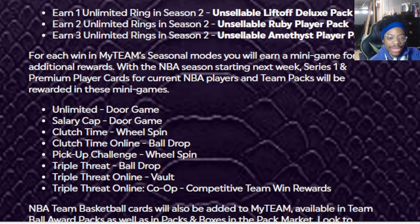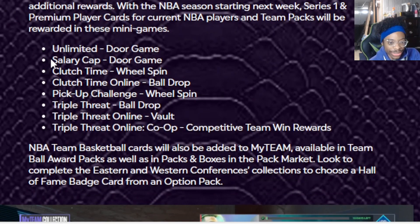How many championships have you won in the Ultimate Champion? Friday to Sunday, earn one unsellable Liftoff card. Earn three Unlimited Rings — why is everything unsellable? For each win in MyTeam Season, you will earn a mini game for additional rewards. An NBA Season starting next week — Series One and a premium card for current players will be available in these mini games, door game wheels, spin.